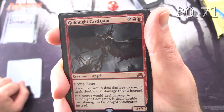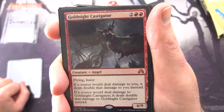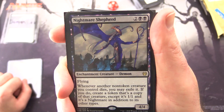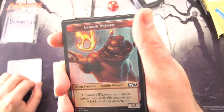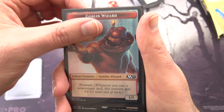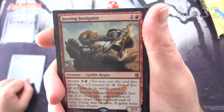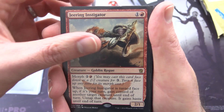Another Mythic — Gisela, the Broken Blade. I don't know if I have seen this one before. Creature Angel, 4/3 for 4 with flying and haste. If a source would deal damage to you, it deals double that damage to you instead. And if a source would deal damage to Gisela, it deals double that damage to Gisela instead. Next up, Nightmare Shepherd — Enchantment Creature Demon, 4/4 with flying. Whenever another non-token creature you control dies, you may exile it; if you do, create a token that's a copy of that creature except it's 1/1 and it's a Nightmare in addition to its other types. And a foil Goblin Wizard token — I am sensing a theme here. We have a lot of black cards and looks like some red cards — my favorite color combo, Rakdos. Leave a note in the comments: what is your favorite color combo?